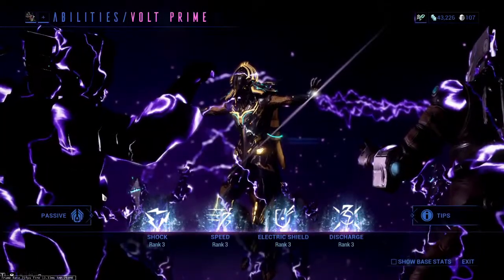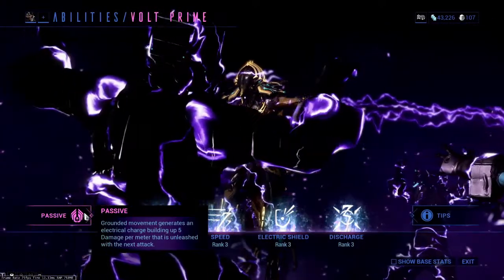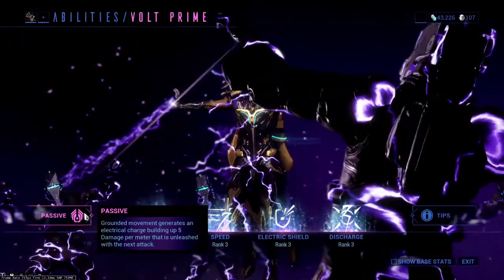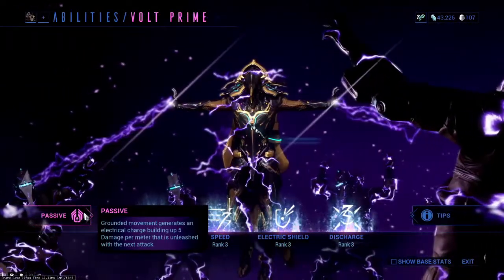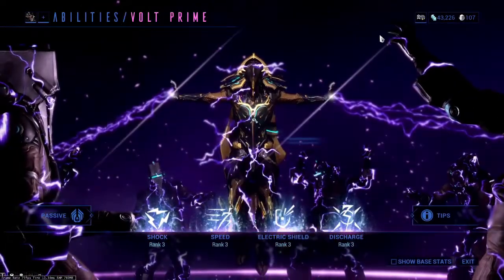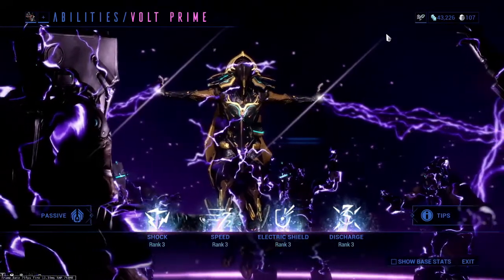Volt's passive is Grounded Movement, which generates an electrical charge building up to 5 damage per meter that is unleashed for the next attack. This stacks up to 1000 damage, and once you use one of your abilities like Shock or Discharge, it'll be expunged, dealing extra damage based on how many stacks you've had accumulated.